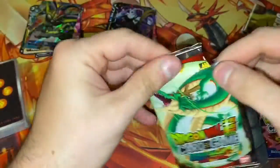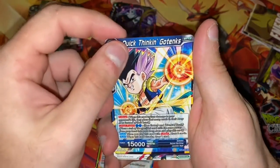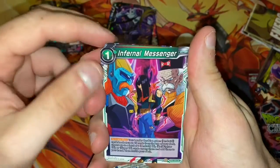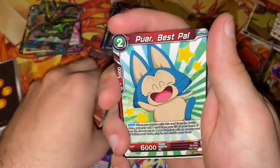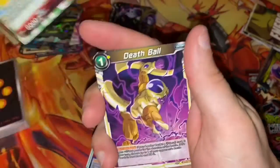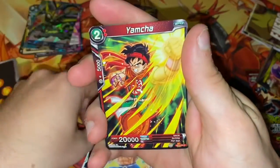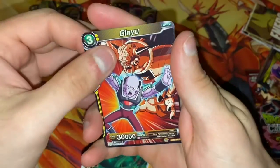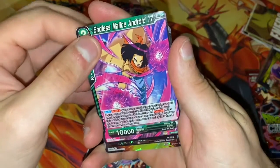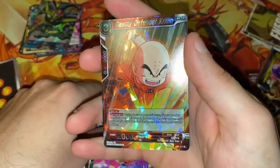Miraculous Revival. Let's see if we get anything good here. Master Roshi All Warmed Up, Crit Thinking Gotenks, Infernal Messenger, Defensive Stance Super Saiyan Vegeta, Poor Best Pal, Death Ball, Power Burst, Yamcha, Call of Justice, Ginyu, Endless Malice Android 17, Deadly Defender Krillin, and a Chester Rare.